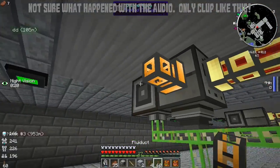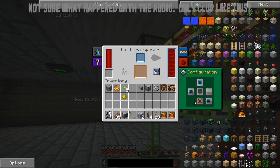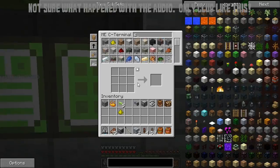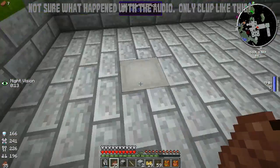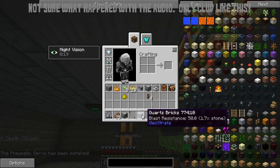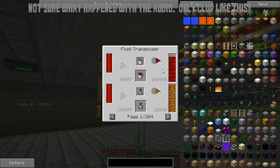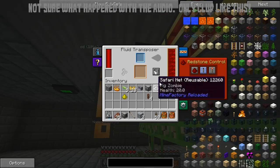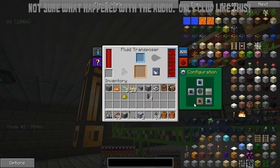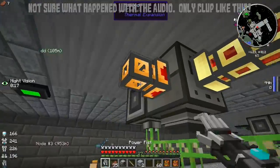Okay, so this output will need to be set to orange and will need a servo. Why do I keep going to the middle one? There we go. Why is it not outputting? Maybe I need to change that. I have no idea what I'm doing. It will not output. You know what, we're gonna change this all around because I am having issues.